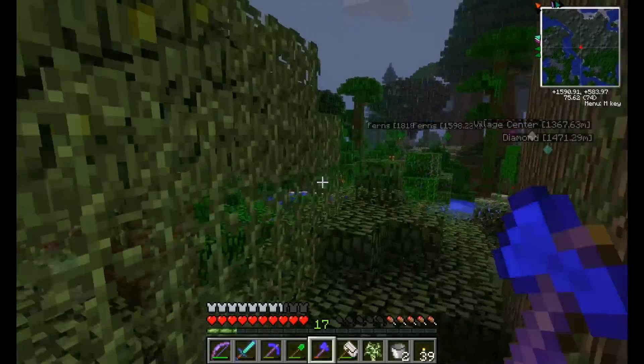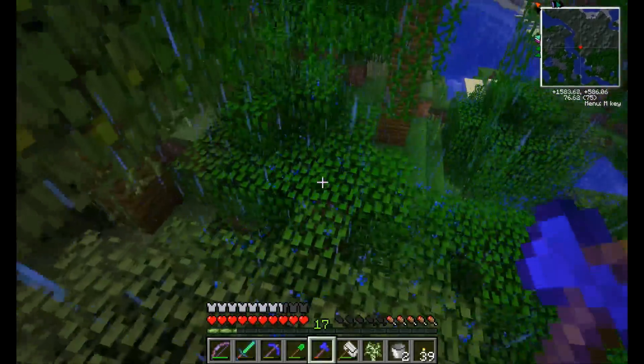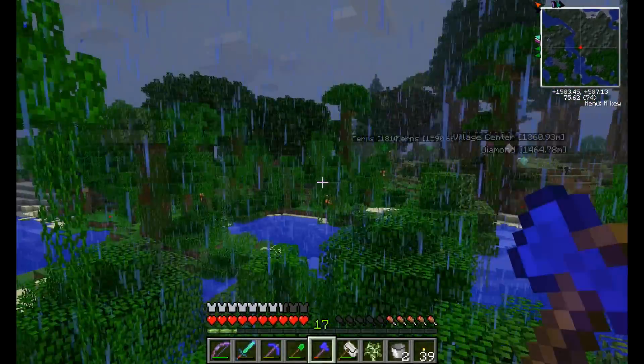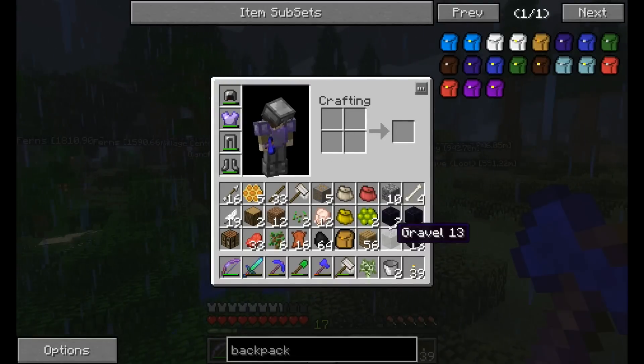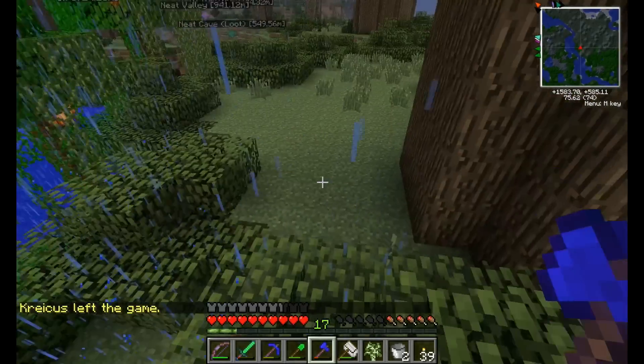Lots of — oh, this has to be a straight up jungle! Look at all the RedPower 2 rubber trees. Huge trees. Do I have any stone? I do — good. I have some coal, that's also good.